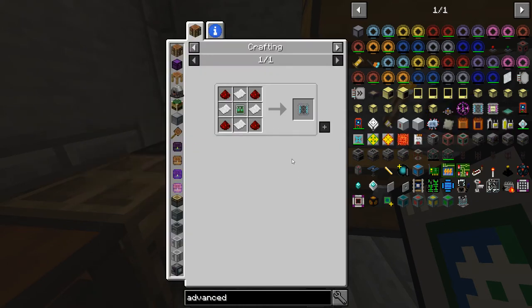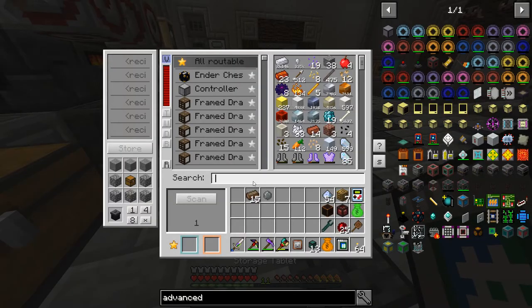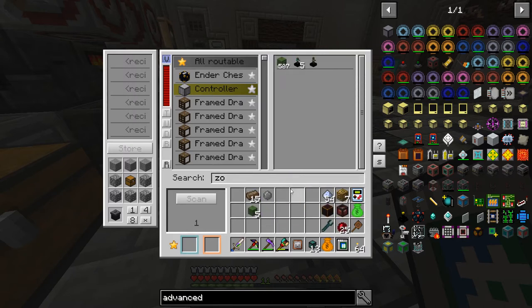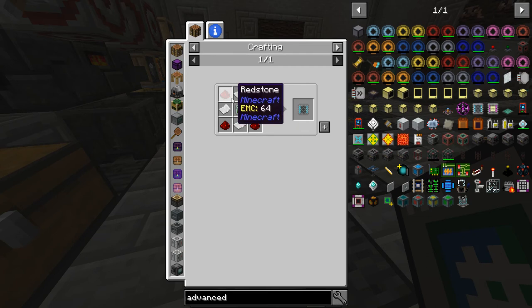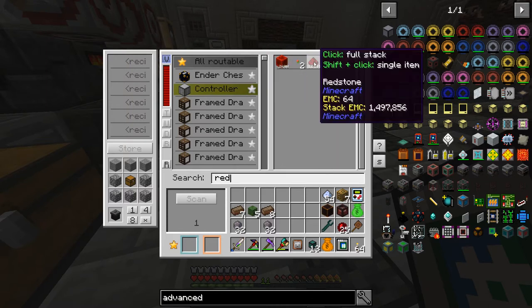The advanced item filter has a similar layout. We need a Z-Logic controller, which is solarium, silicon, redstone, and zombie heads. So I'm going to get five of those, some solarium and silicon, and a stack of redstone. So there's our pulverized obsidian and we can make the big item filter.